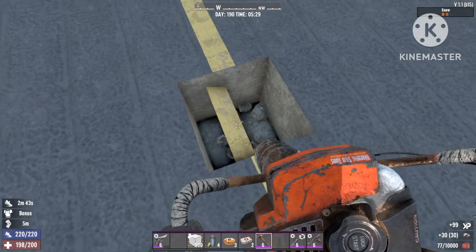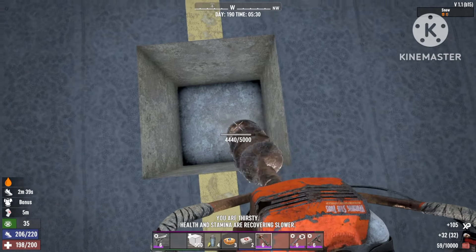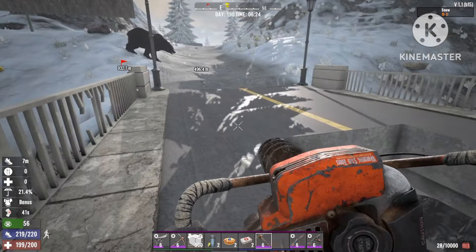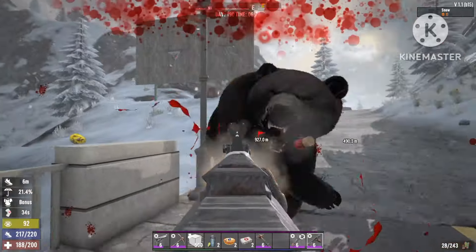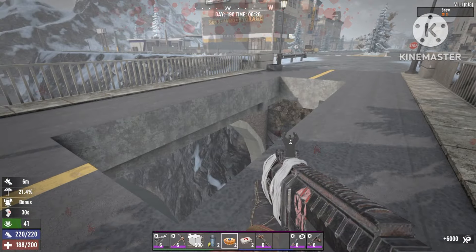First up, we're gonna dig out some holes on the bridge. I'm just gonna dig out one to show you — you're gonna want something like this. You can make it bigger or smaller, it doesn't really matter. Let me just kill this incoming bear real quick, then we'll move on.